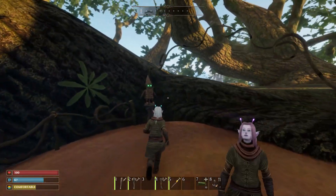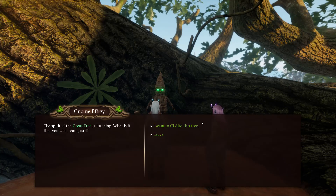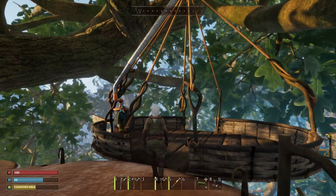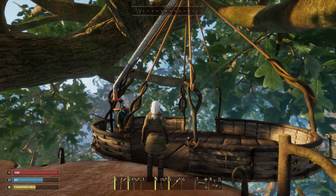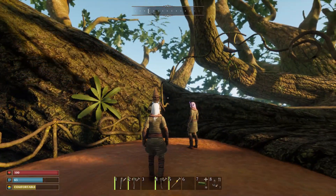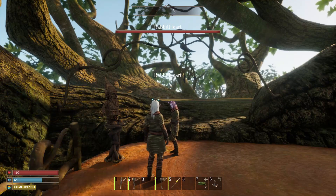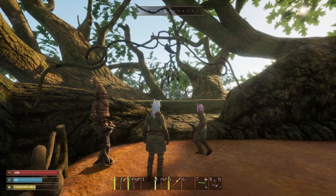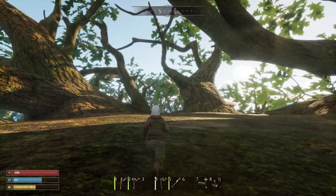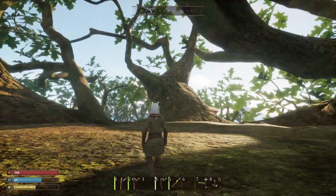We can claim the tree! The gnome says: 'The spirit of the great tree is listening — what is it you wish, Vanguard?' We say we want to claim this tree — and it's ours! Now going down, we don't have to climb every time — we use the balloon. Steffi can't claim it since I already have, but she can still live here and build on it. She needs to claim her own tree on her private server.